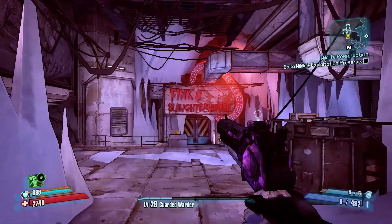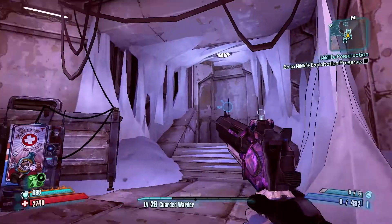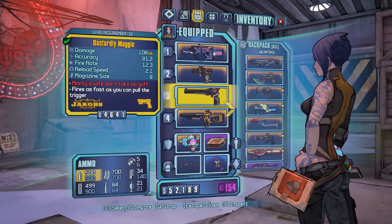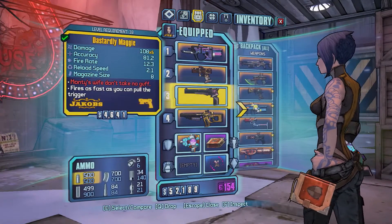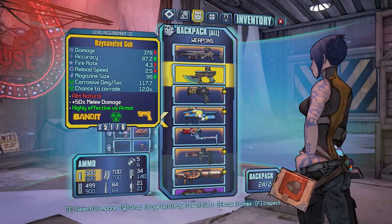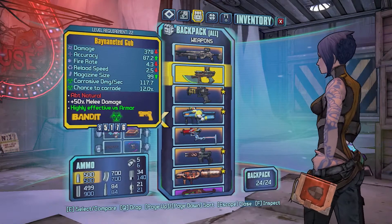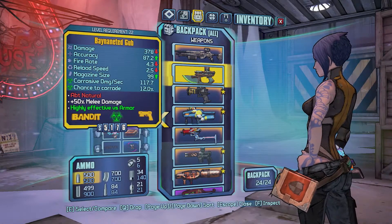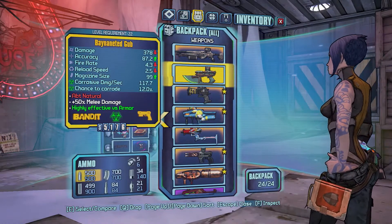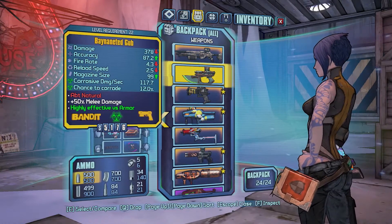Welcome back to the legendary run on Borderlands 2. We're in the Fridge. Quick recap on the last episode — it was a triple legendary drop episode, the second one of the series. On the very first run we took on Lainey White, Smashhead, and Rackman, and in the chest behind Rackman we got a Gub, which saved us having to farm Lainey White.